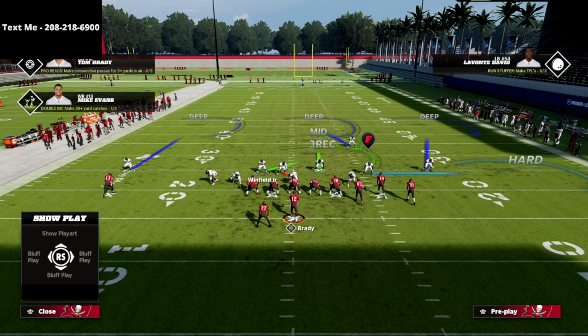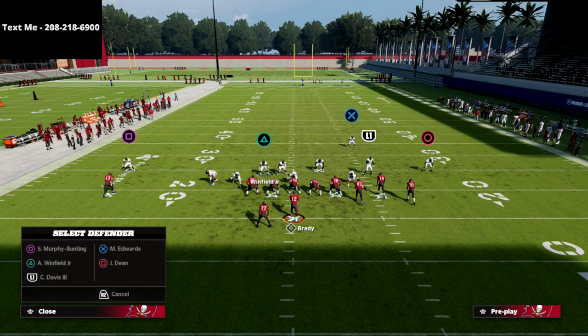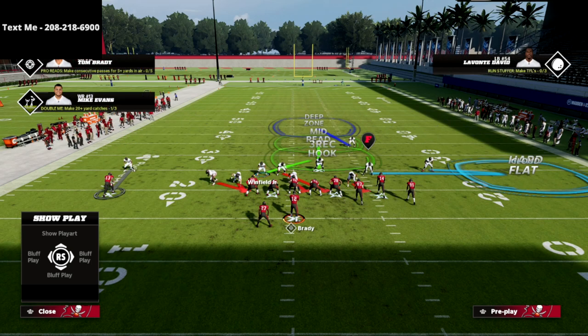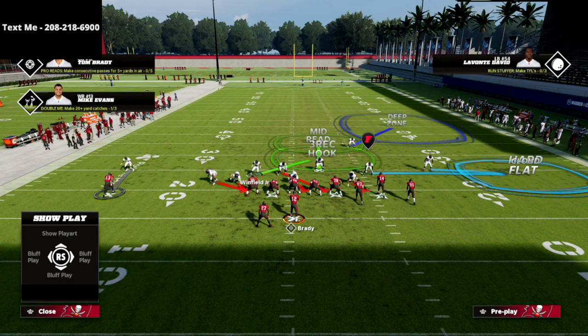If I need to shut down any Cover 3 bomb I could go deep half. My favorite coverage here is to put a cloud flat out there and put X in a deep half to the right side of the field. This is a really good coverage — the mid read will handle a lot of vertical routes and also match on post routes.